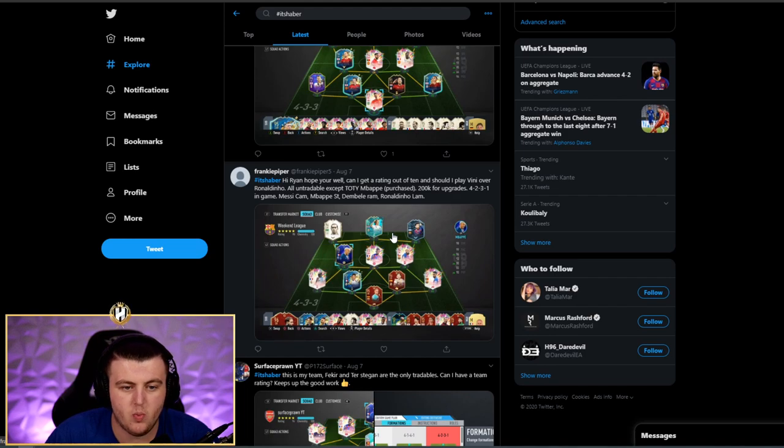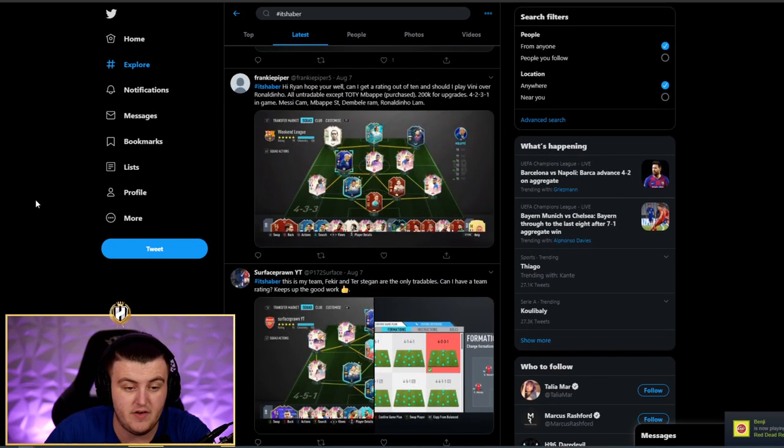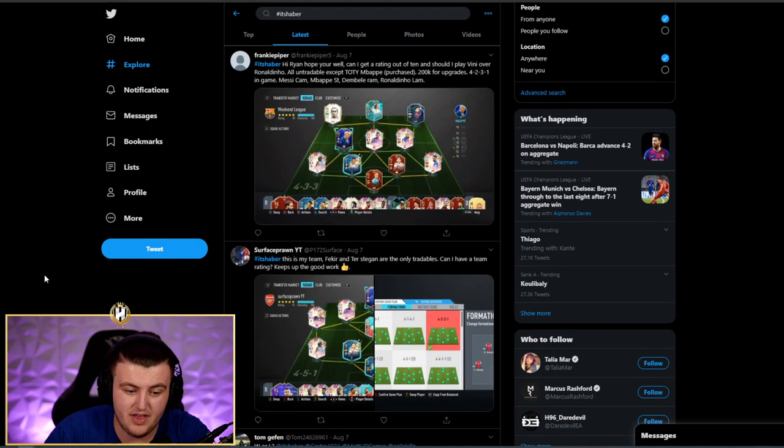We've got Frankie Piper's team. Should he play Vini over Ronaldinho? No. All in trade except for Team of the Year Mbappe, who he purchased. 200,000 coins for upgrades, playing a 4-4-2. One thing I'd love to hear your thoughts on: I feel like even icons with fewer stats than Summer Heats still play better — it's like they have hidden stats this year. They just play more solid. Icons like a 90 Hulk, Maldini, a baby icon — I feel they're more reliable than Summer Heats. If you disagree, let me know in the comments. Frankie, that team is fantastic. I don't think you can really make any improvements.